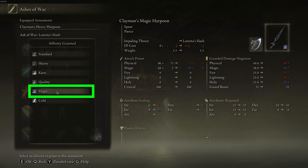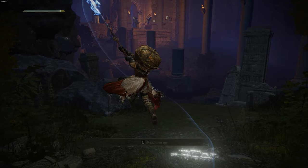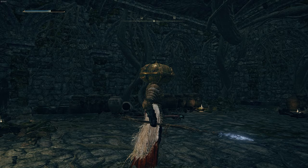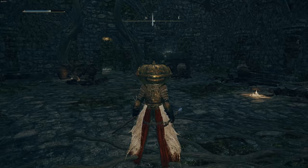A lot of people end up going with the Magic Affinity, especially if you have a higher Intelligence stat. Whereas I'm set up for Strength, so I'm going to go with Heavy, but I'll still use this Ash of War. One final thing people do with this weapon is, instead of putting the Magic Affinity on it, if you go with Heavy Affinity, you can put Scholar's Armament on this weapon — that's another way to get Magic damage onto the Clayman's Harpoon.